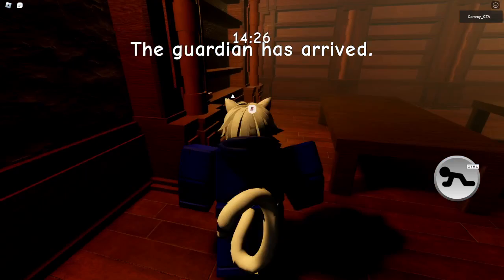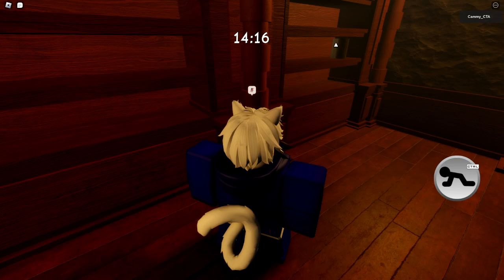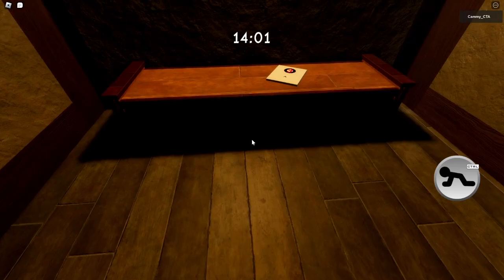Time to go in here and do the book puzzle. The Guardian has arrived — I wonder who it is. Okay, book puzzle — let me figure this out. This, that, and that. There we go. Now pull this lever — that'll activate the stairs.